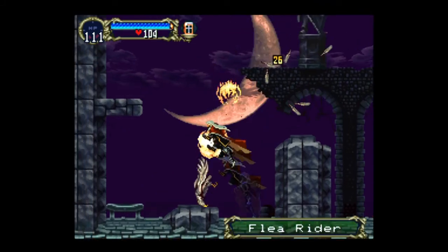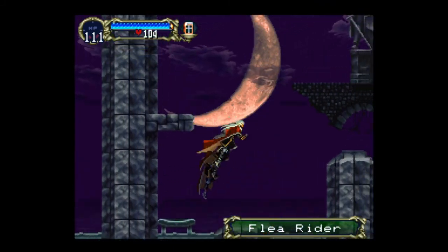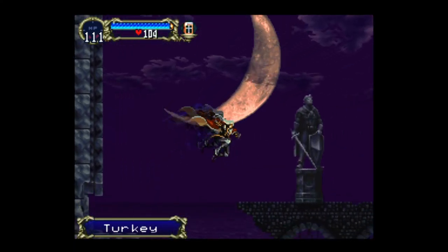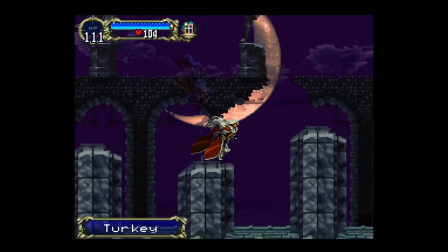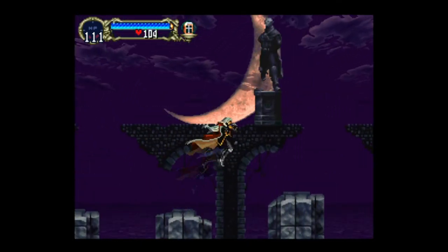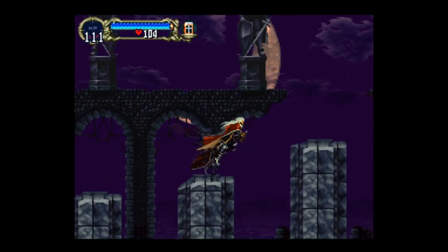I'm going to put an end to that right now. If I remember correctly — there it is. Wall turkey. All right, now we got double jump — that makes things a lot better. We can actually access quite a few more items now that we couldn't get to before.